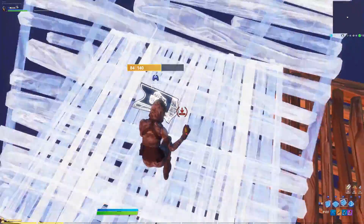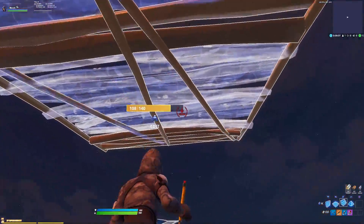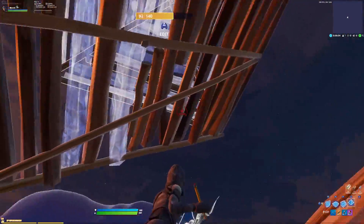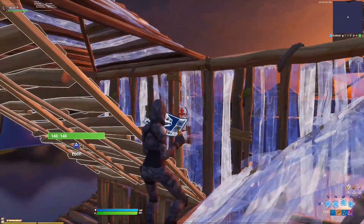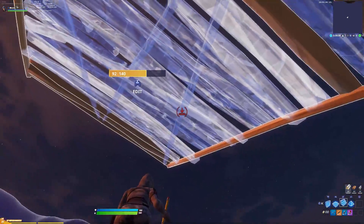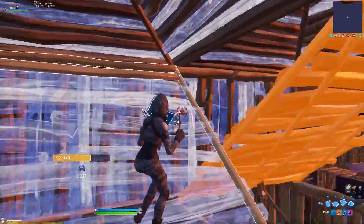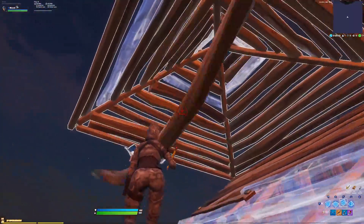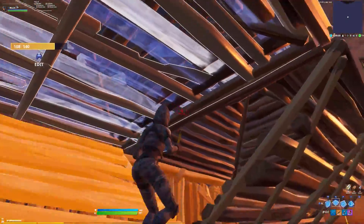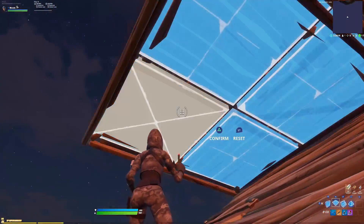Wall, wall — so you can side jump without being exposed. Immediately look up so you get that back stair to protect you, place a pyramid, then reverse 90: wall, wall, wall, stair. Look up again to get a stair so you're protected here — pyramid, pyramid. Turn around: wall, wall, stair. Then place a floor so your opponent can't place a floor and mess up your side jump.